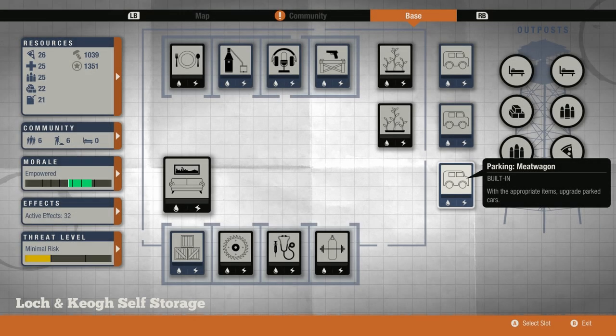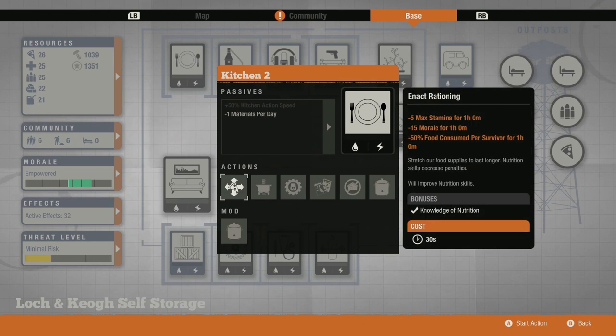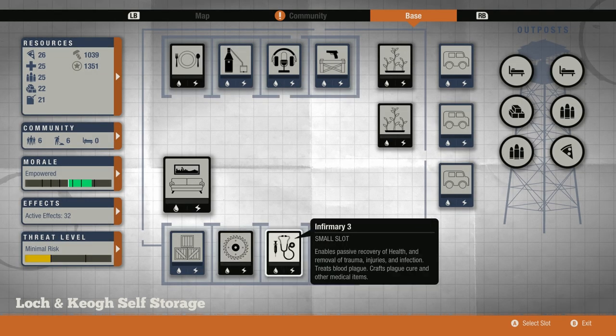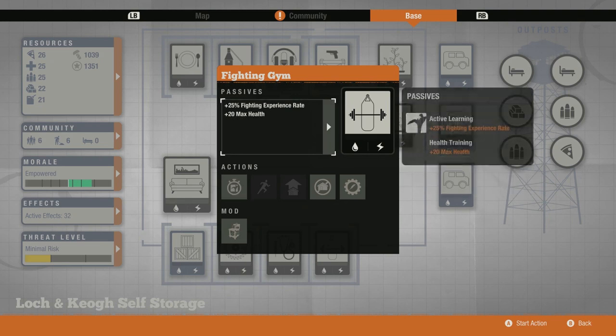These are the facilities I chose for Lock and Key — bear in mind you could take this base further if you've got the right people and skills, so consider this a sample. In the top right corner, we've got two gardens: one for food and one for medicine, which neutralize my food and medicine needs. In the top left corner, we've got a kitchen, which cooks food into buffs for morale and stamina. Down below, we've got a workshop and an infirmary — always make sure you have those. Without a workshop you can't repair and salvage weapons, and without an infirmary it's really tough to recover from injuries. The last slot I chose for a fighting gym, but it's really a wild card — put whatever you want in there.